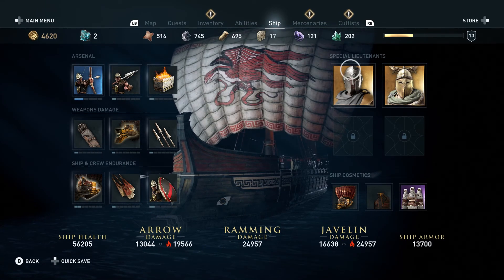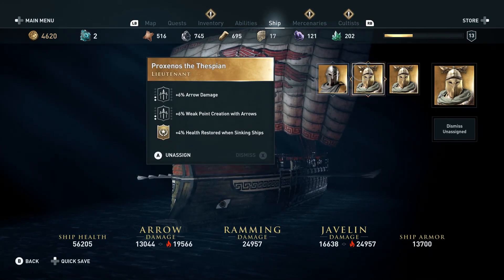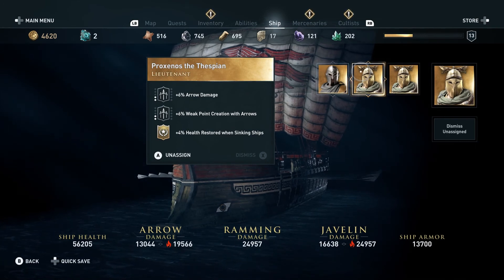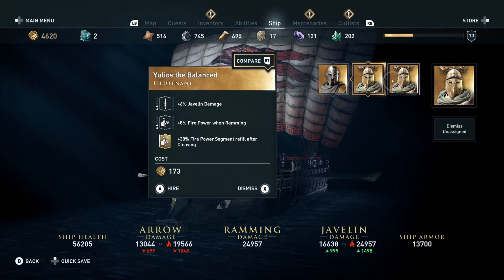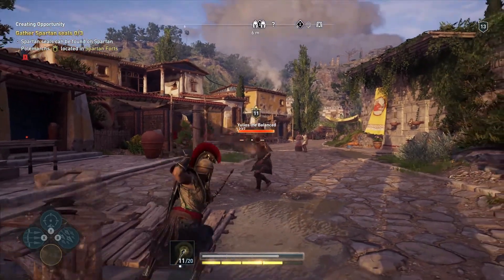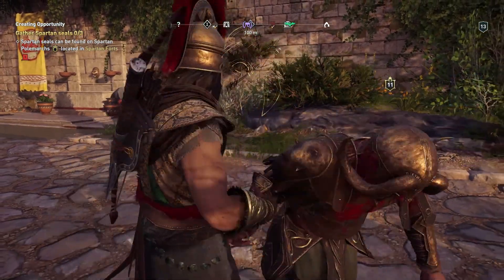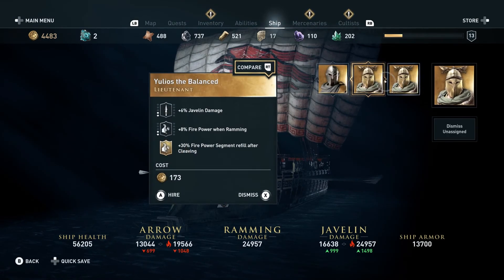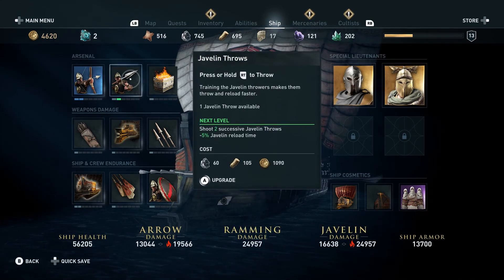Both these lieutenants are actually mercenaries. Basically to get a lieutenant, you can use any soldier from the Spartan armies, the Athenian army, bandits, thieves — basically any soldiers. You can even hire mercenaries as well. All you have to do is knock them out using the paralyzing arrow, deal quite a bit of damage, then hit them with the paralyzing arrow and hire them. I've hired mercenaries because they're legendary and have very good abilities that help do more damage.